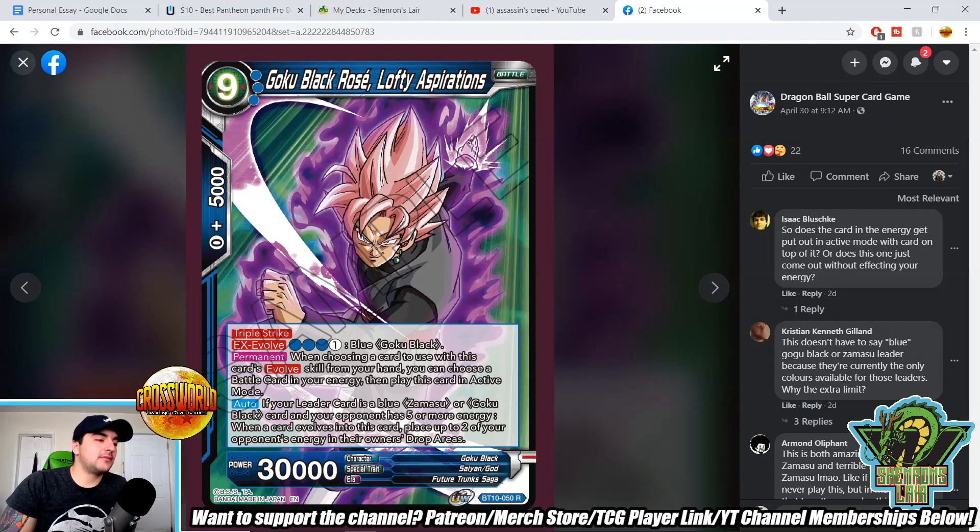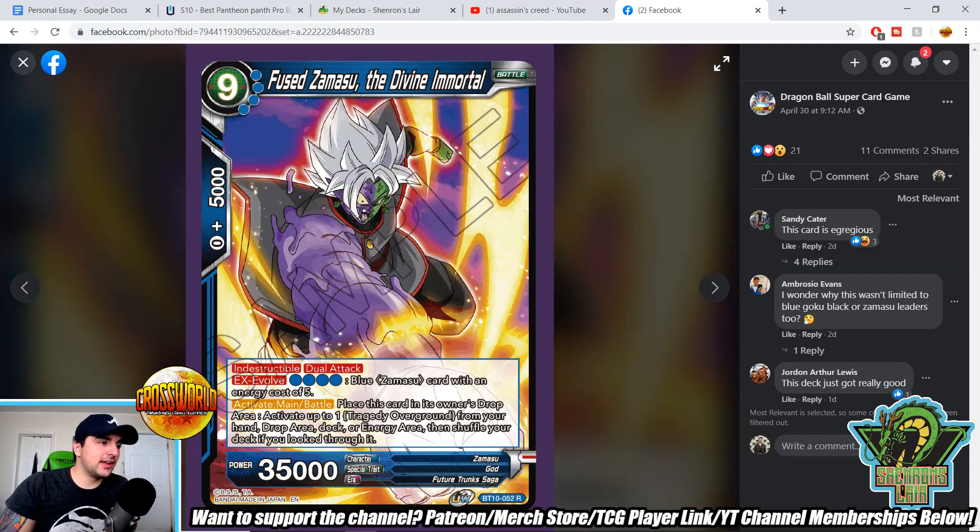Goku Black Rosé, Lofty Aspirations — triple strike, EX Evolve for four over a blue Goku Black with any energy cost. There is a free Goku Black you can play from the anniversary box. Permanent: when choosing a card for this card's evolve skill from your hand, you can choose a battle card in your energy — so even more free real estate. Auto: if your leader is blue Zamasu or Goku Black, and your opponent has five or more energy, when a card evolves into this, place up to two of your opponent's energy in the owner's drop area. So we're getting more energy hate — people love the Goku Black energy hate archetype from Set 2, and this is just more free support for that.